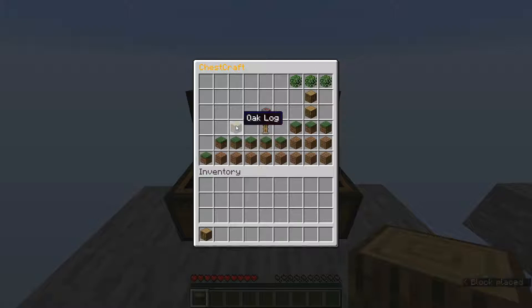And now if I'm holding blocks I can place them down by right clicking, and for all of this, as you can hear, we've got some Minecraft sounds going on.